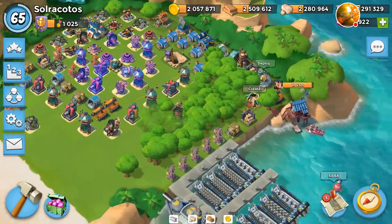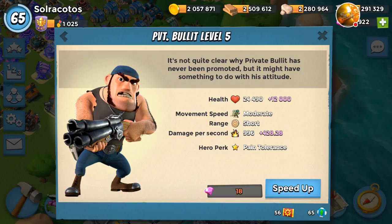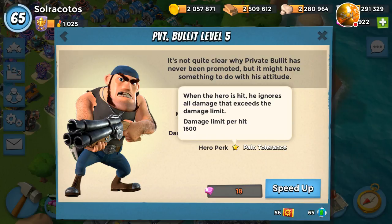It's not listed anywhere on his information on the hero's heart. My Private Bullet is about level five. He has a health of 24,490, a damage per second of 996, and pain tolerance at 1600 — meaning any damage greater than 1600 in a single shot gets negated. He's really good at taking hits from cannons, boom cannons, and doom cannons. Splash damage defenses, machine guns, flamethrowers, and rocket launchers won't exceed that limit, so he won't mitigate those as well.